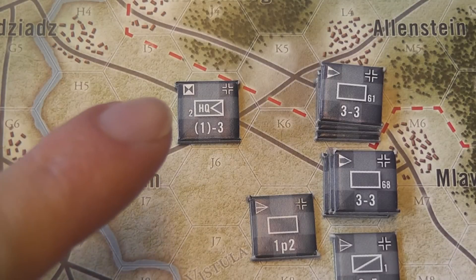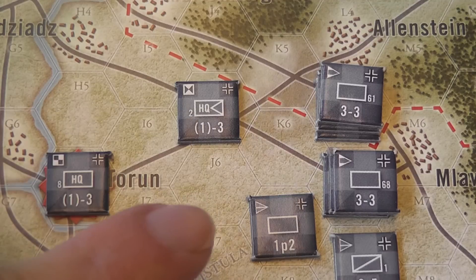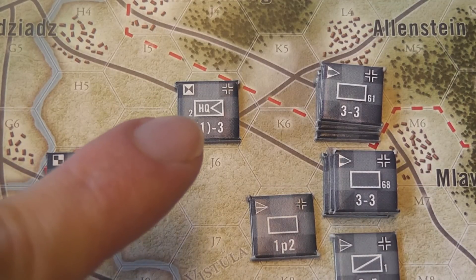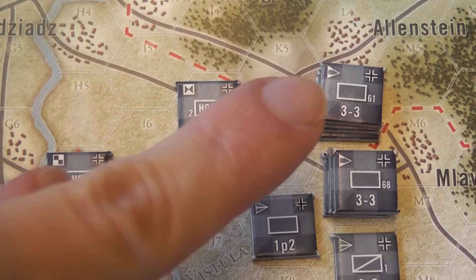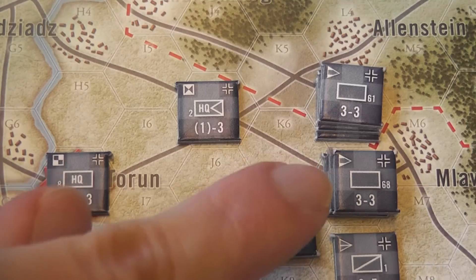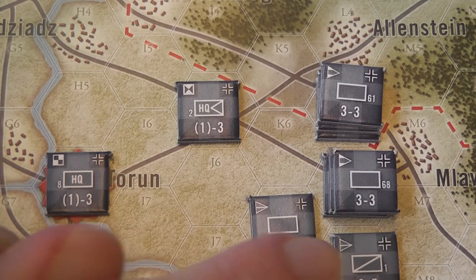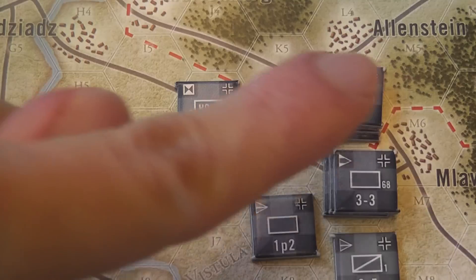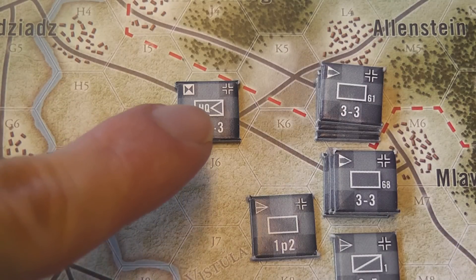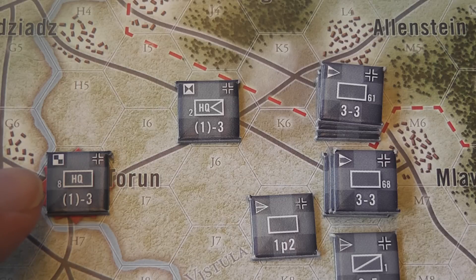Once a corps headquarter is activated, it can activate units up to three movement factors from the hex where the headquarter is, and the number of units that can be activated is up to six divisional units. This is the symbol for the division — here we have two stacks of three divisions each, perfectly legal — and then any number of subdivisional units. So all of these units could be activated by this headquarter when its activation chit is drawn.